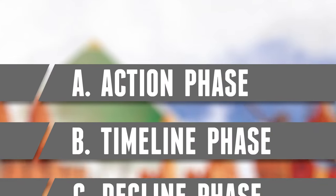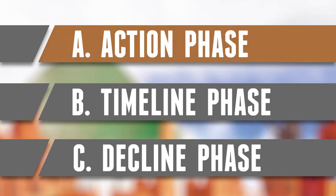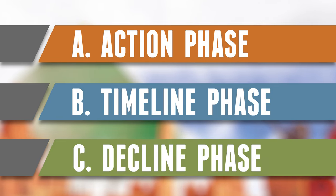A game of Ancient Knowledge is played over an unlimited number of rounds until the game end is triggered when one player has 14 cards in their past. Starting with the first player and proceeding clockwise, each player takes a turn by completing three phases in order: the action phase, the timeline phase, and the decline phase. During the action phase, you will take two actions from an available five options, and you can take the same action twice if you'd like.